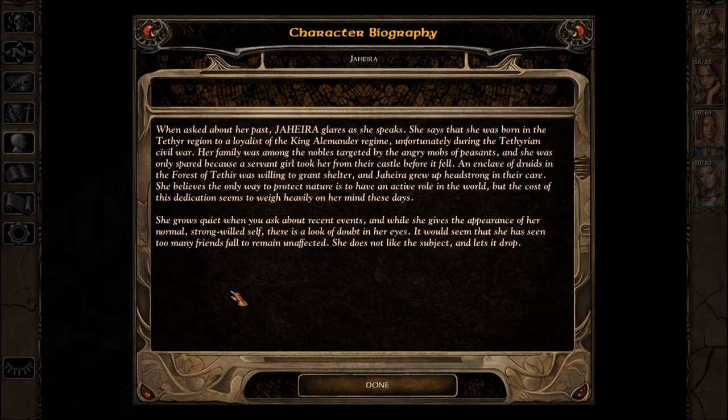When asked about her past, Jahira glares as she speaks. She was born in the Tethia region to a loyalist of the King Alamander regime. Unfortunately during the Tethian civil war her family was among the nobles targeted by angry mobs of peasants, and she was only spared because a servant girl took her from their castle before it fell. An enclave of druids in the forest of Tethir — note that Tethir is spelled differently — was willing to grant shelter, and Jahira grew up headstrong in their care.